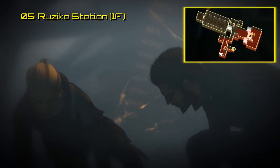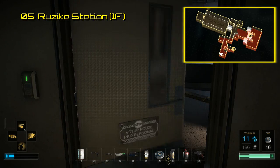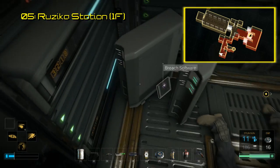The fifth piece of software is found in Ruzika Station — the one that got blown up. At the top of the first stairwell right after you get off the train, get into the restricted hallway on your right and follow it all the way to the end to a small server room. It is sitting in between the two towers in the corner.